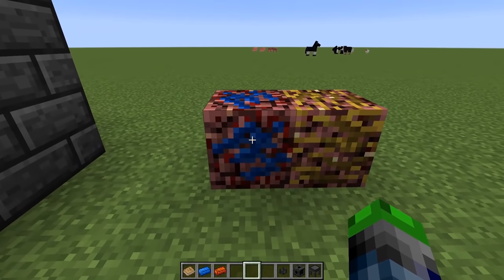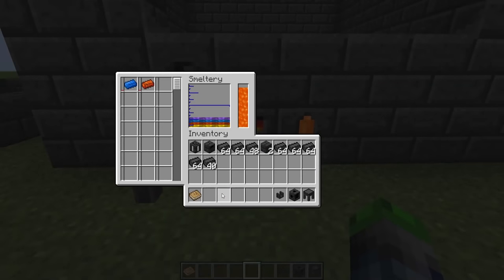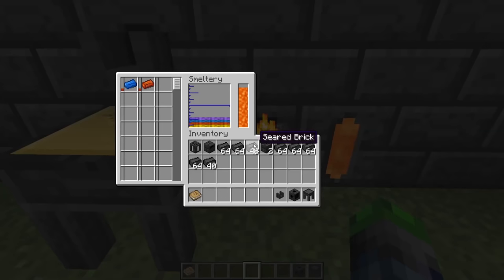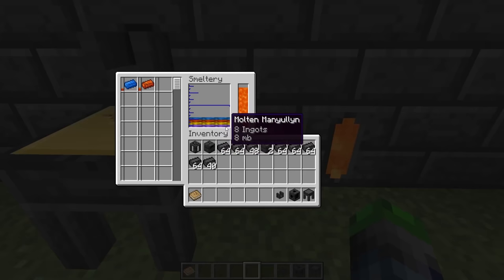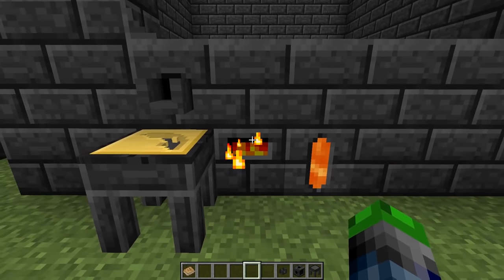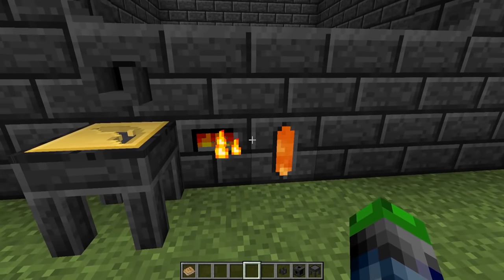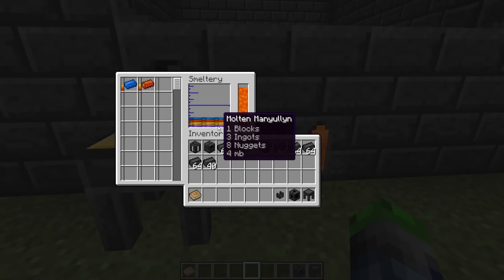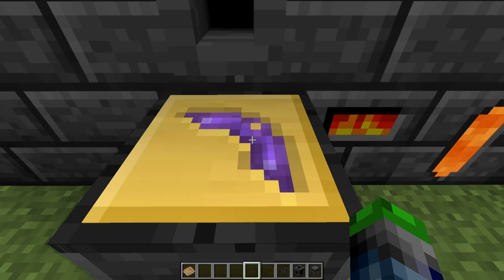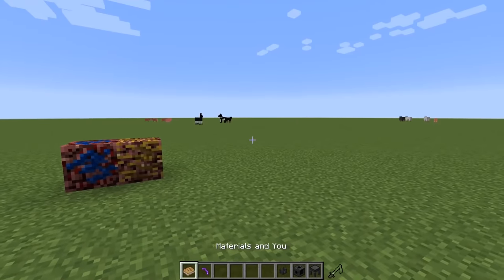The next step toward a better pickaxe is getting better metal. Go to the Nether to find cobalt ore and ardite ore, and throw them into the smeltery. They will smelt into liquid. I already put some in — we now have Manyullyn, which is the combination of ardite and cobalt. Be careful: if you throw cobalt and ardite in together and your goal is NOT to combine them into Manyullyn, keep them separate. Pour the Manyullyn into the cast and it will fill the mold, giving us a Manyullyn pickaxe head.